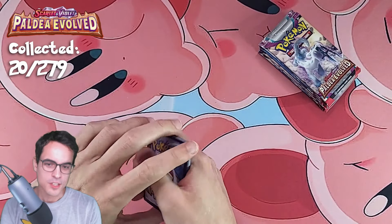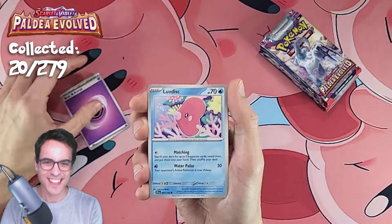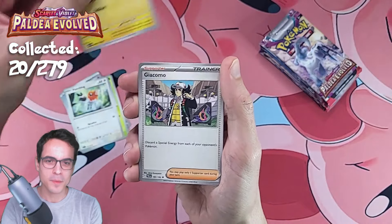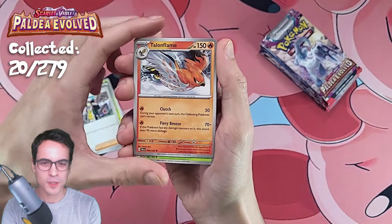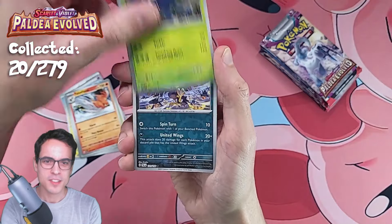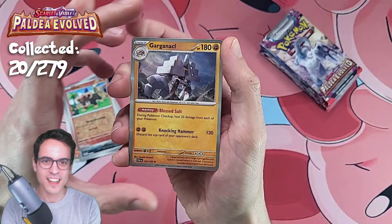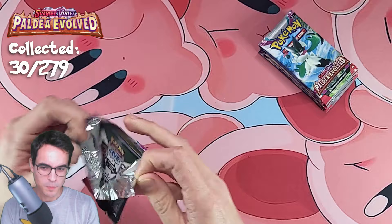Ideally a special illustration or a gold card, but not counting on that. Psychic Energy, Luvdisc, we've got a Snom, a Fletchling, we've got a Voltorb, we've got Giacomo, Talonflame — that's a cool looking Pokémon — Heracross, we've got a Murkrow Reverse, we've got a Litleo Reverse, and a Garganacl Holo. Three packs in and no big pulls.